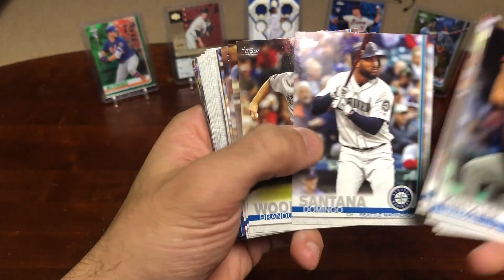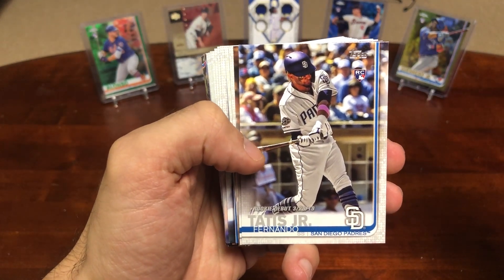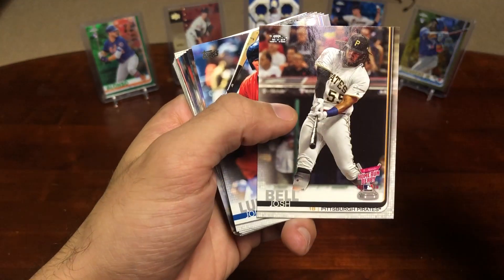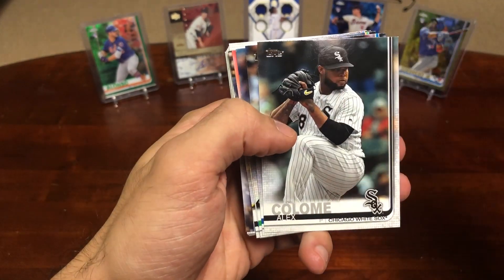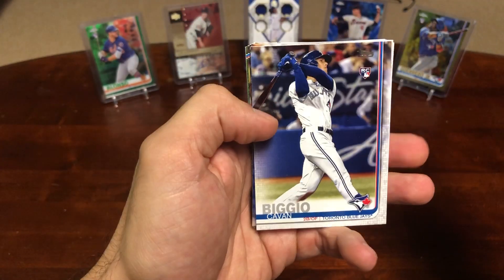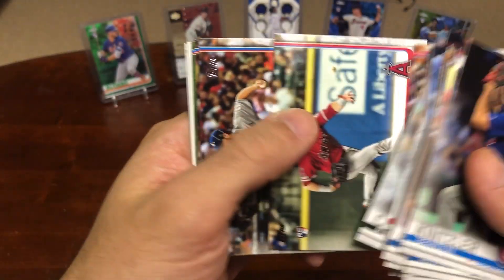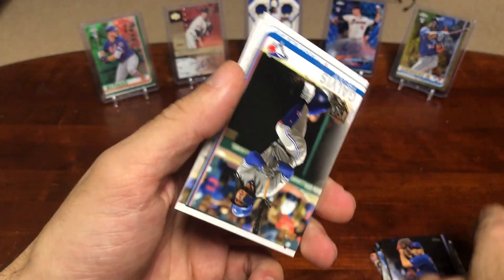Ronald Acuña Home Run Derby card. There we go — Tatis! Tatis, Vladdy back to back — I will take that. Then we got Brendan Rogers, Josh Bell, Jordan Luplow. Canning. Thomas Lane rookie. We got a BGO rookie, very nice. Pacific Power — Trout, Ohtani. It'll be interesting to see Ohtani back on the bump this year, excited to see how he does.